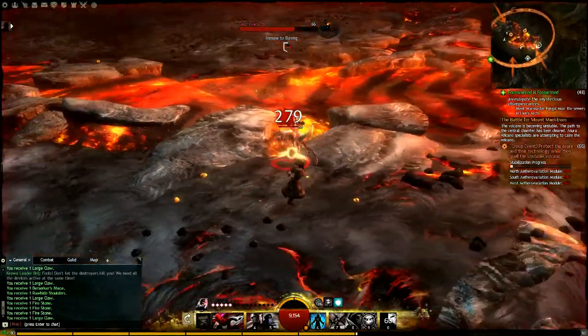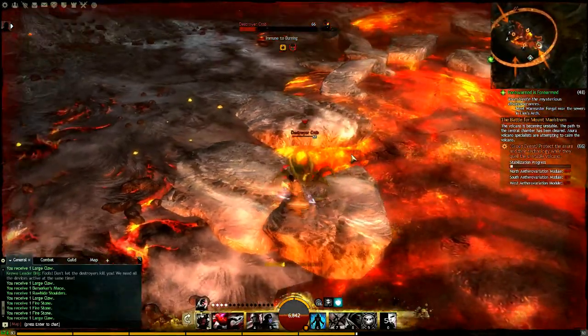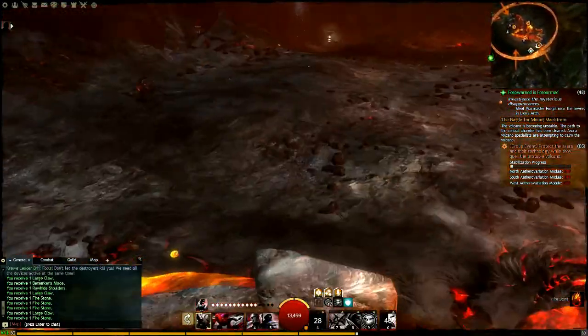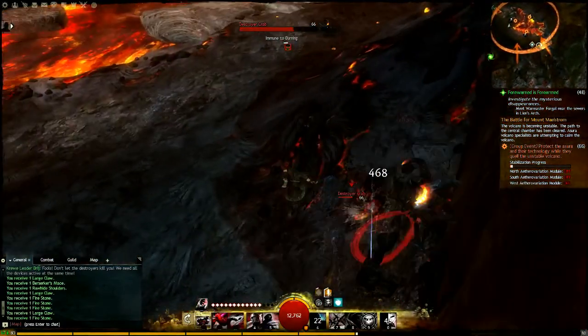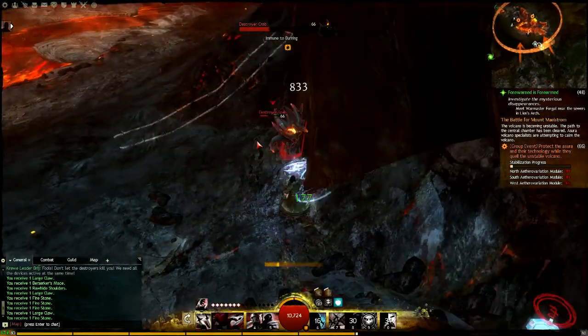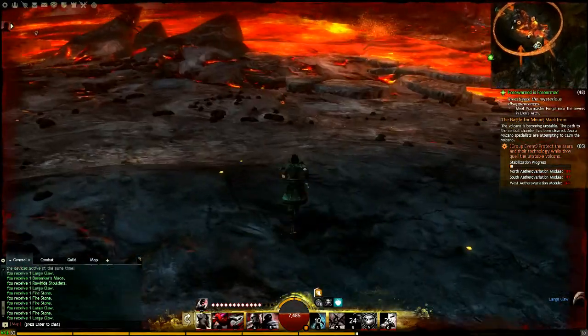Depending on where the chest drops in the world — say you killed Jormag, you'll get corrupted lodestones; do it here, you'll get destroyer lodestones. Whatever lodestones drop in the area, that's the likelihood of what's going to come out of the chest. As far as I know, there is no cross-pollination of lodestones, if you want to throw a scientific word in there.